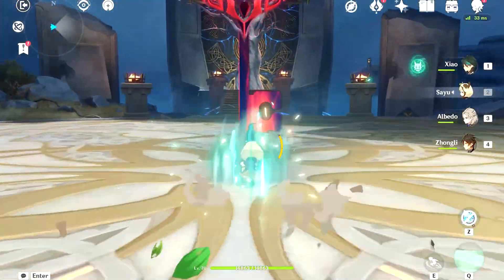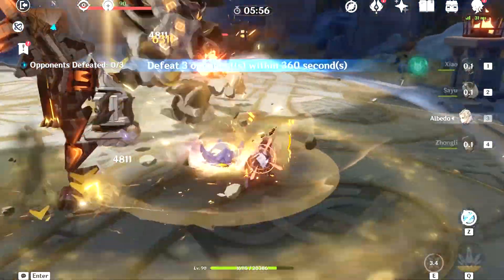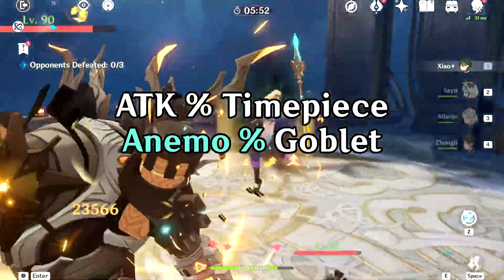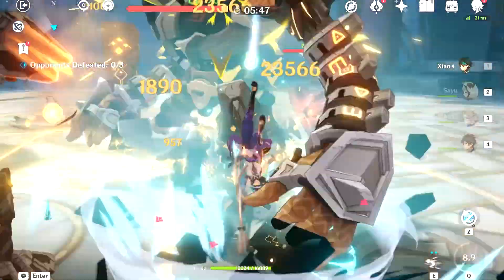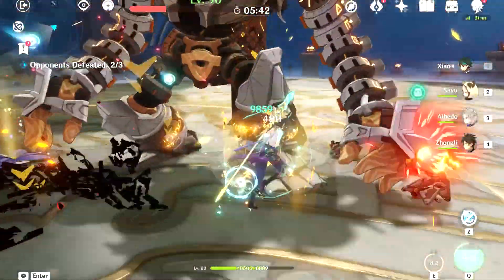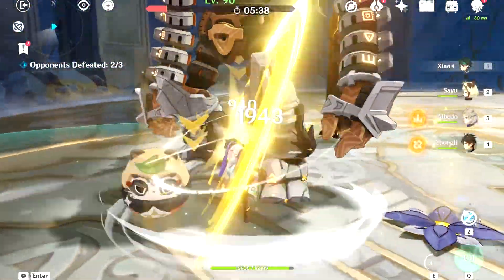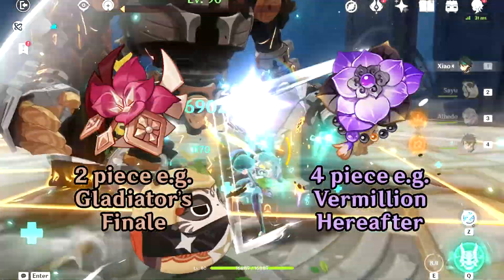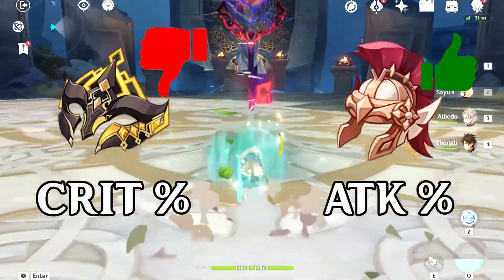Now let's move on to the thing that all Genshin players dread the most: artifacts. Almost all guides out there recommend players to use an attack percentage timepiece, an Anemo percentage goblet, and a crit circlet. You already know where this is going. Not only can an attack circlet sometimes help squeeze out more performance from your weapons than stacking more and more crit stats with a crit circlet — which actually diminishes in value, especially if your other pieces have good crit rolls — an attack circlet can also help complete either a 2-set or a 4-piece set of artifacts, which would vastly improve Xiao's DPS over trying to force a crit circlet that's not of the right set.